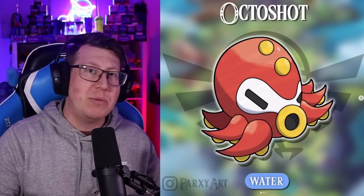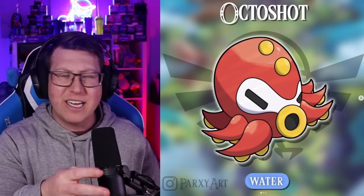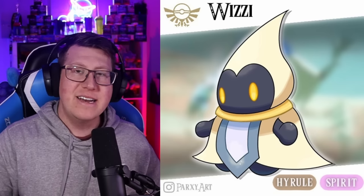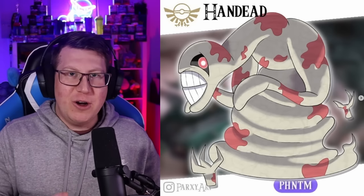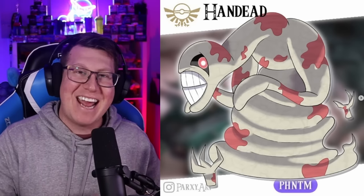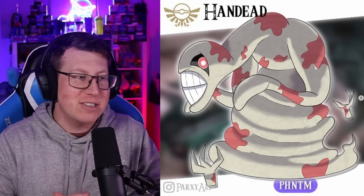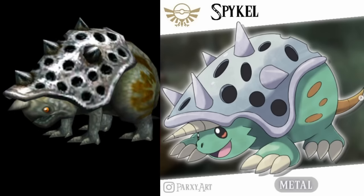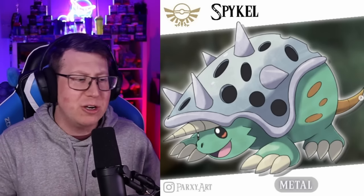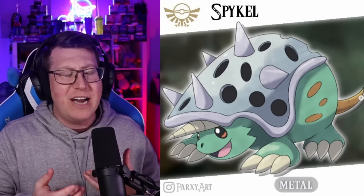Next is Octoshot, a water type Pokemon based off an Octorok - this is actually a pre-evolution to Octillery. Next we have Wizzy, a normal and fairy type which looks very cute, kind of reminds me of a Shy Guy but based off a Whizrobe from Breath of the Wild. Of course this one is probably going to give you nightmares - this is Hand Dead, based off the Dead Hands from Ocarina of Time. It is a ghost type Pokemon, very creepy. And Spicle is based off the Helmetsaws from Twilight Princess - a pure steel type Pokemon that looks kind of like a tortoise with a big horn and spiky shell, looking kind of friendly but very dangerous.